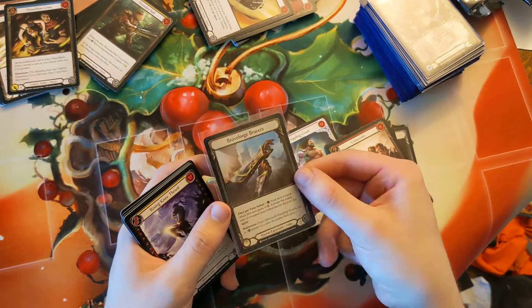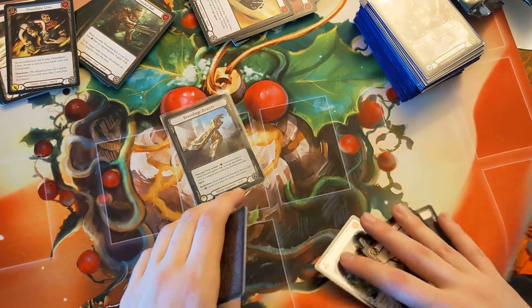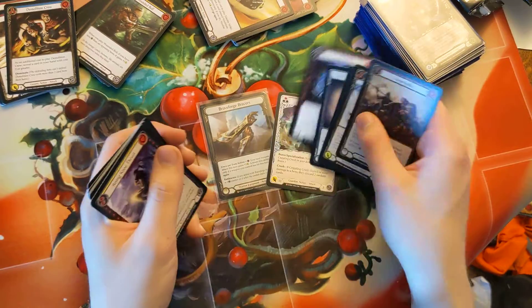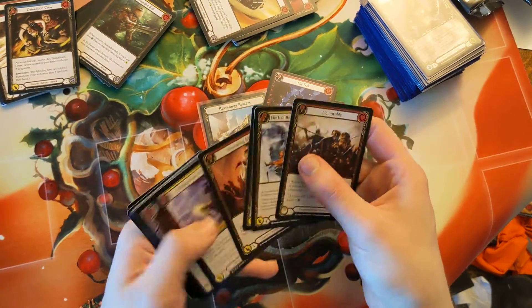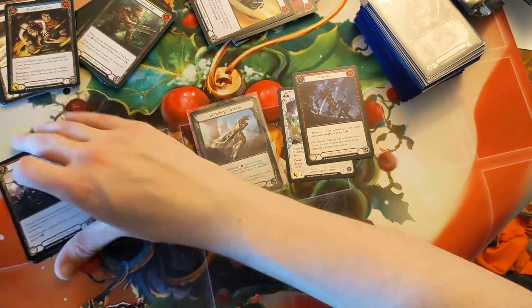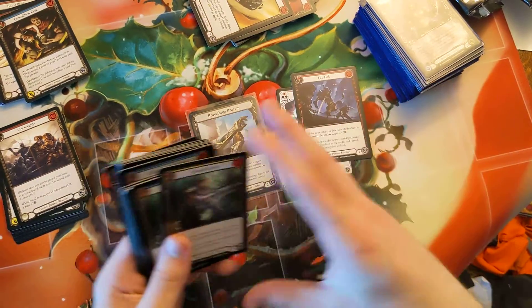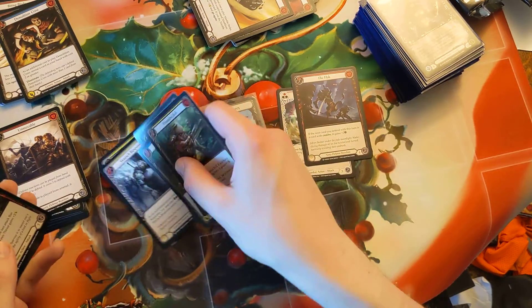Go 0-3, get a pack, and you get a legendary — insane. I now have Mask, Tunic, and Brave Forge Braces. So 3 out of 5 legendaries. I jokingly said going 0-3 I was gonna open Scabskins and I open this — hey, I'll take that. It's not Scabskins but it is better than Scabskins.